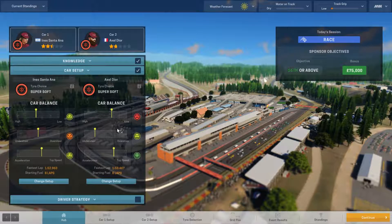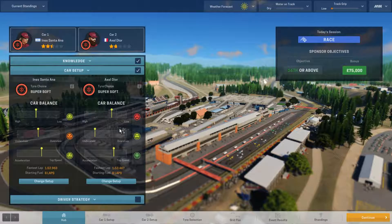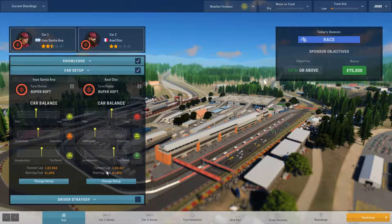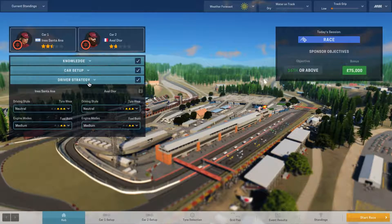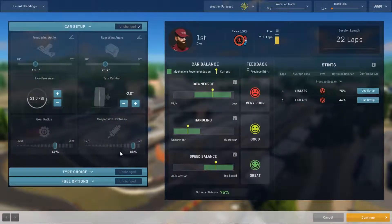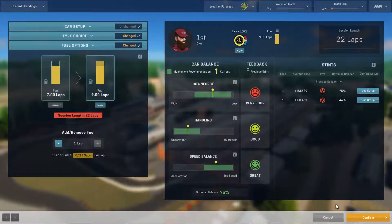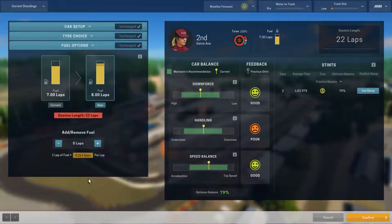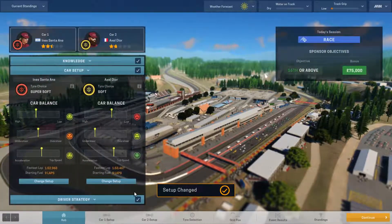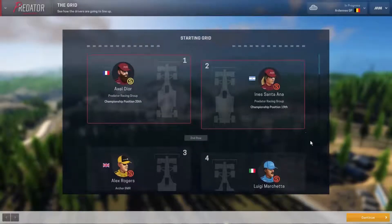Car setup — okay, the AI left the downforce way off but I'm just going to have to deal with it, that's the price you pay. I do want to change the setup to make sure we have the right tire choice though. We're going to be going softs with Dior's car and we're going to fuel it up. Over here we're going to stay on super softs and run full fuel. Let's confirm — alright, now we're good to go. I don't know what kind of temperatures to expect for these tires so I'm going to keep as is.